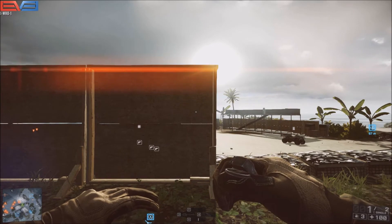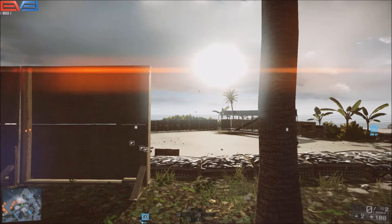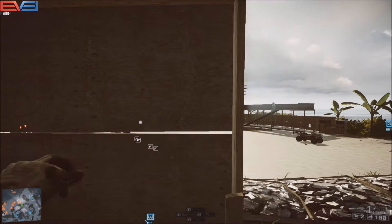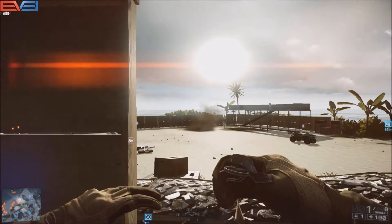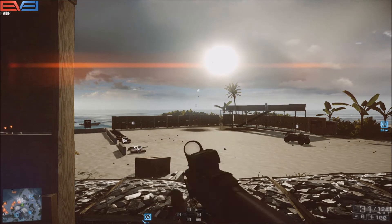One last thing while we're talking about grenades: the pros click to throw their grenades from behind cover and then move out to let it fly. You may want to practice on the test range so you don't blow yourself up, but it definitely minimizes the time you spend out in the open.